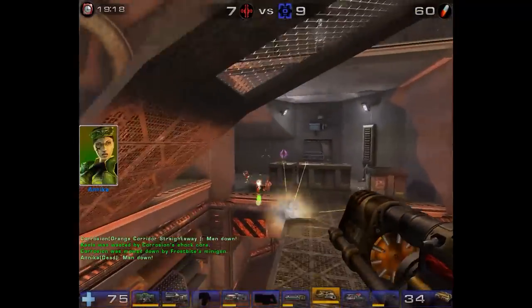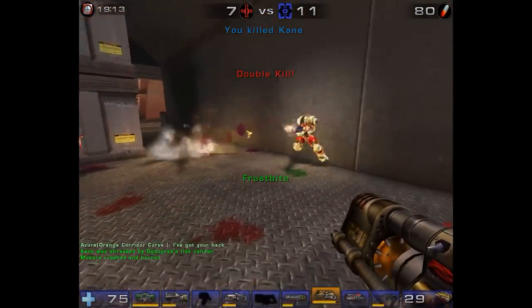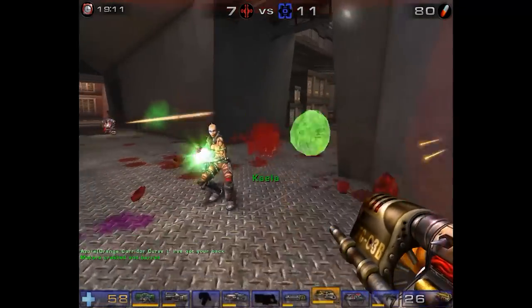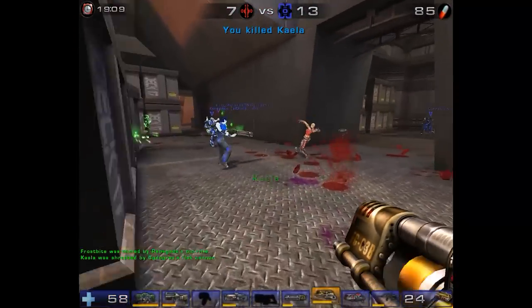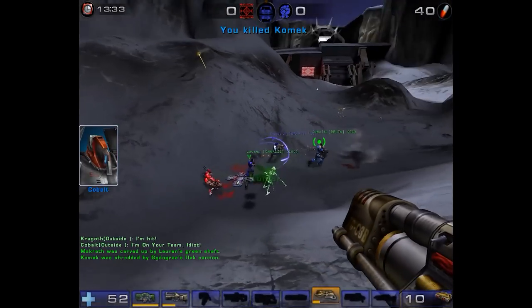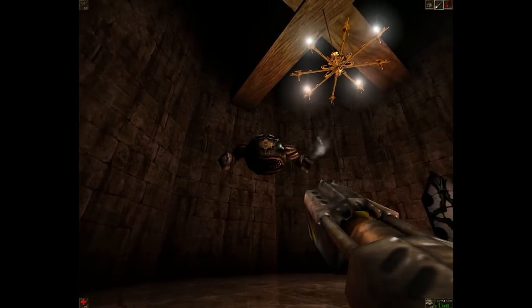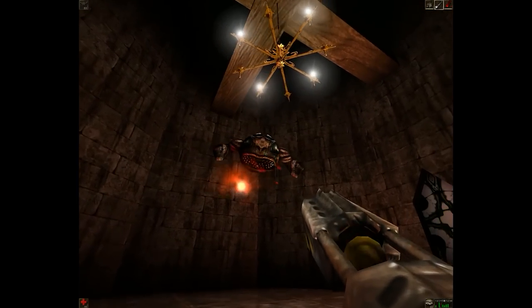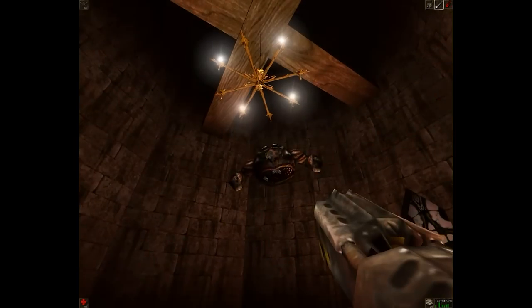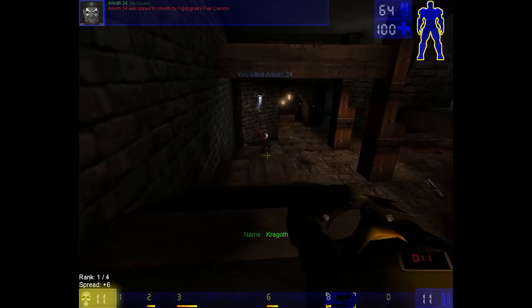Now though it's not a shotgun in the traditional sense, the Flak Cannon does however incorporate all the elements of a shotgun, including the need to be fired at close or medium range and the fact that it fires out a spread of projectiles similar to the pellets in a shotgun shell. Seen in every Unreal game since Unreal 1 and throughout all the various Unreal Tournaments, the Flak Cannon fires out a burst of shrapnel that can kill enemies in one or two hits at close range, depending on how much health or armor they happen to have.